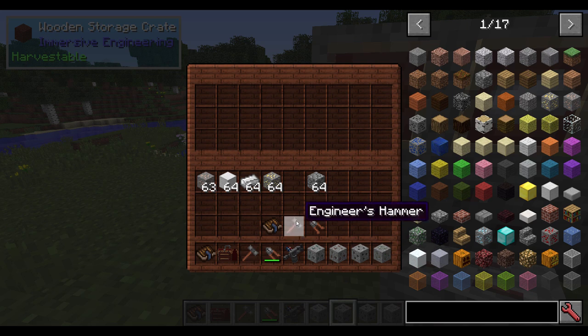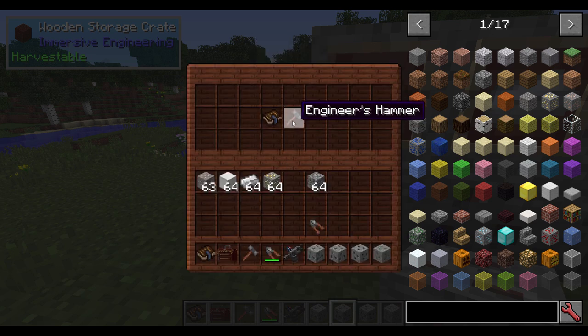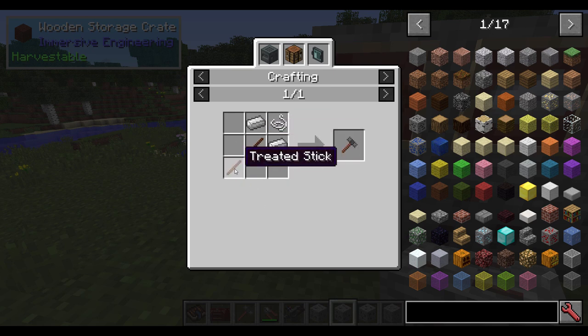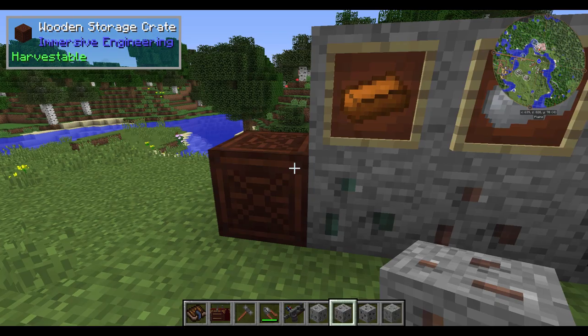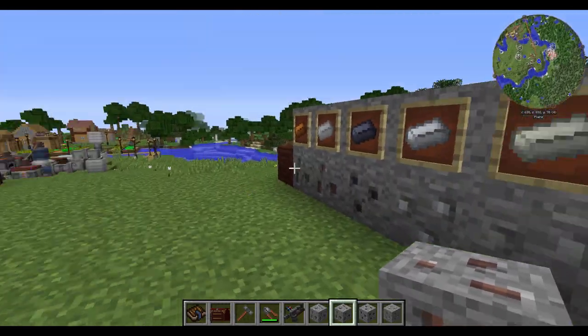The wire cutters aren't necessarily as important as the hammer — this is your go-to tool for everything. The recipe for the engineer's manual is just a book with a lever. Very simple. The engineer's hammer is a couple of iron ingots, string, and a couple of sticks or treated sticks. The engineer's wire cutters is just a couple of sticks and an iron ingot. Once you get some iron mined up, you should be able to harvest the rest of this stuff.